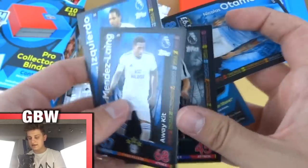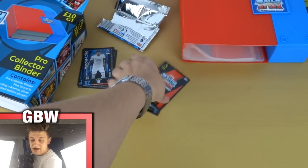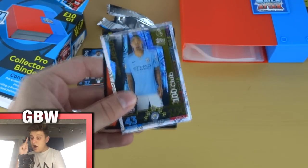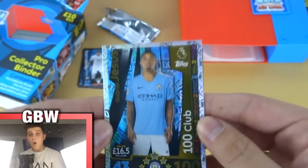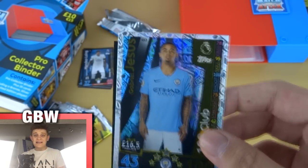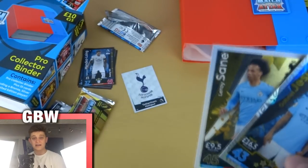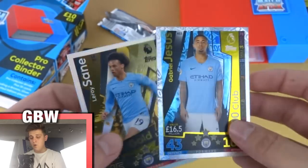So we've got Otamendi, Sané, Credo, and Mendy away kit — four base cards, plus a digital base card and a digital packet for the app. But look — three insert cards. I haven't seen this before in any regular pack opening. Got a Tottenham Hotspur badge, a 100 Club, and I think it gets better! Gabriel Jesus 100 Club — 16.5 million, 100 attack, 43 defense, shoot 100. Wow! 100 Club in the swap-and-store binder — we haven't seen that in previous years. And we got a gold limited edition — Leroy Sané, gold limited edition, 94 attack, 45 defense! What a pack!